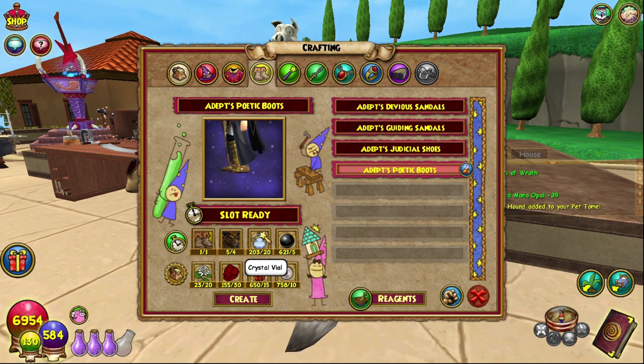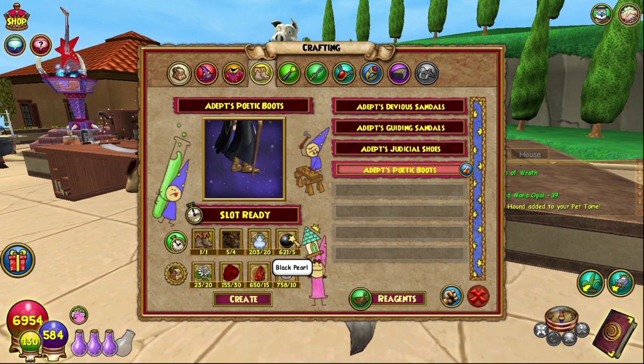20 Crystal Vials, which you can get from the Celestia crafting vendors — that's where I normally go. Black Pearls — five of them — you can get them from Black Lotuses.